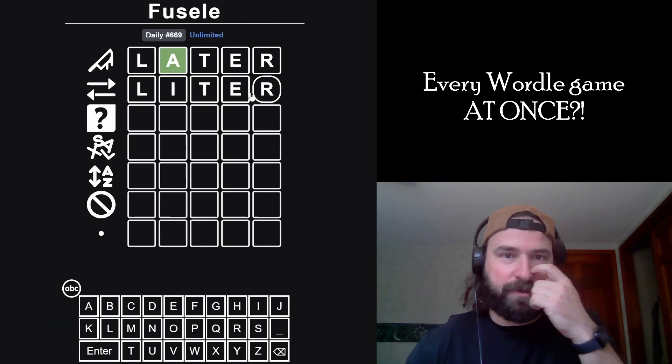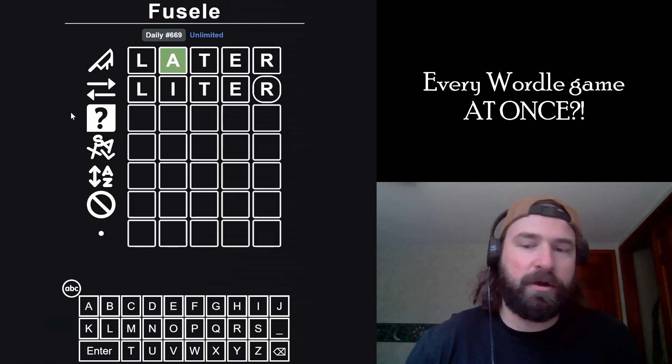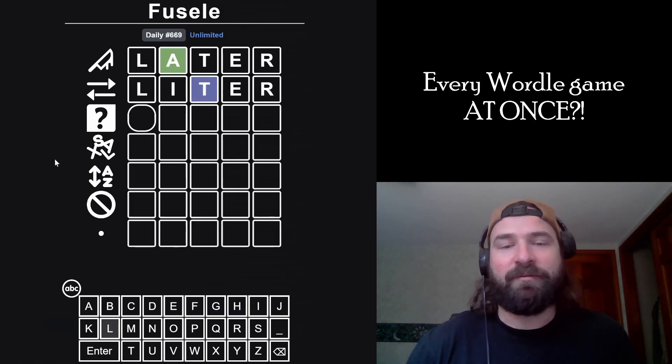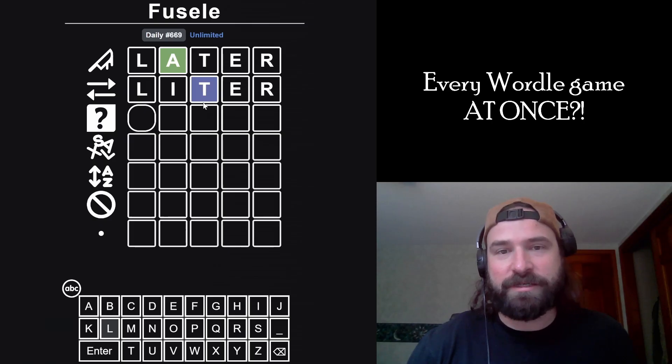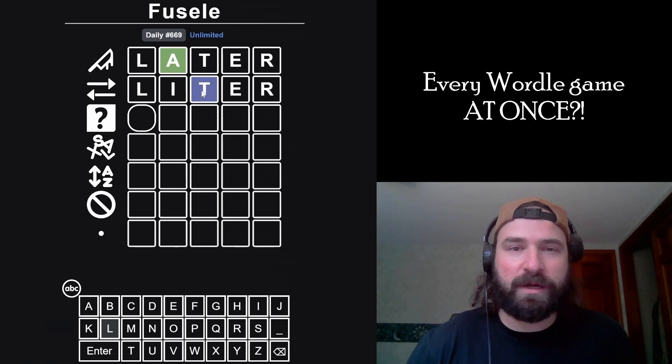I want to know if any of these letters are in. No matter what I guessed for this first one, all I could get was green. So I'm actually going to leave the A out because I already know the A goes there. We don't get a T. This was probably not a good strategy either, because now one of these other four letters has to go in this spot. Maybe it's the I.